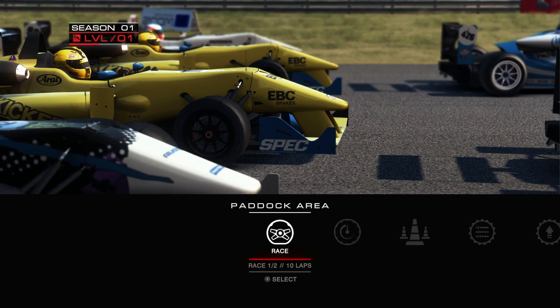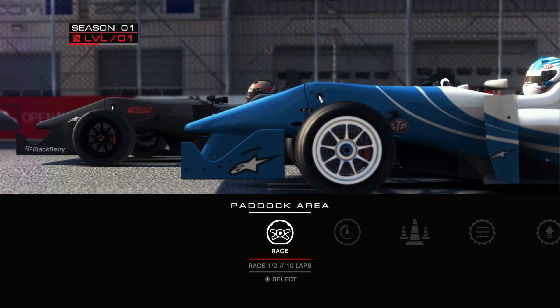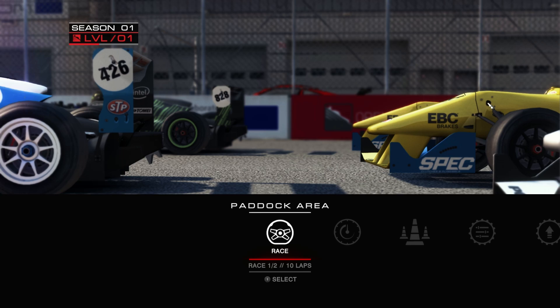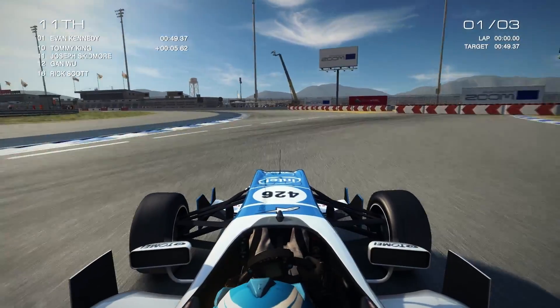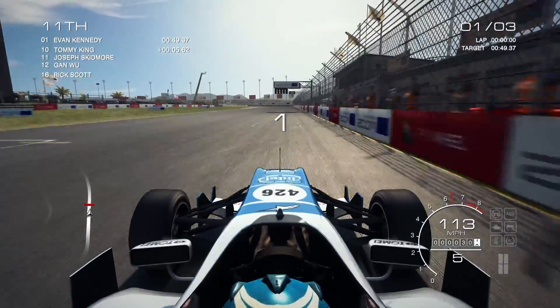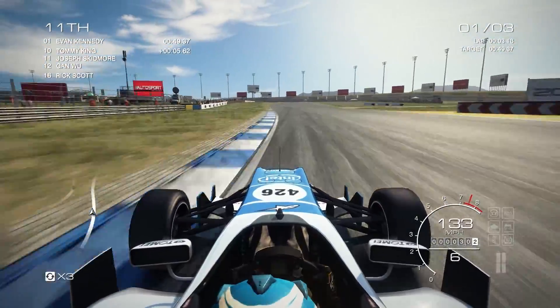Welcome back for part 2 of the Grid Autosport Career Playthrough. We are at the second weekend of the first series of Open Wheel, and we are currently the championship leader, having came 3rd and then 1st at the first weekend. We are now at the Autosport Raceway, which I have not driven at — well, I've driven a few laps, but I don't know if I've driven this layout, so we are straight to qualifying.